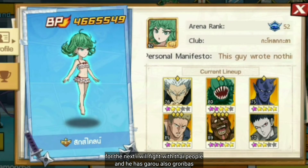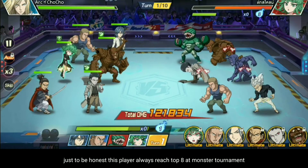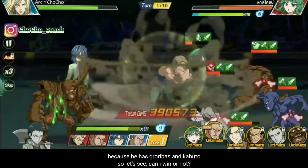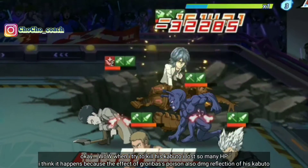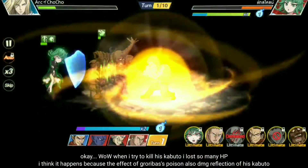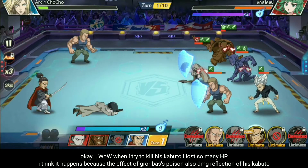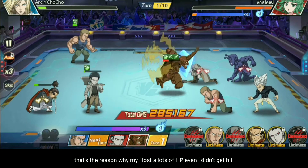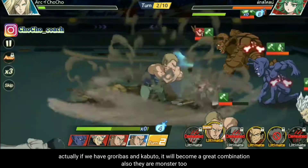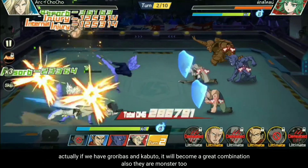Di pertandingan berikutnya kita akan melawan orang Thailand. Dia mempunyai glory bus dan juga garo, serta kaputo. Sebenarnya orang Thailand ini selalu berada di top 8 besar di turnamen monster. Darah saya berkurang dengan cepat — sepertinya itu efek akibat poison dari glory bus dan juga efek damage reflexing dari kaputo. Itulah alasan kenapa darah saya bisa berkurang dengan cepat meskipun tidak di-hit. Memang kalau teman-teman punya glory bus dan juga kaputo, itu bisa menjadi satu kombinasi yang sangat bagus, apalagi sama-sama di tingkat monster.